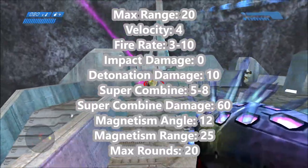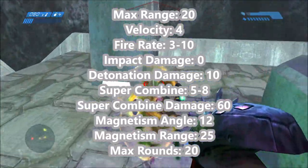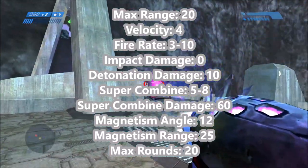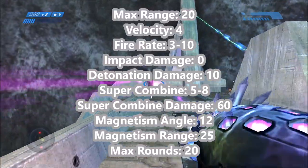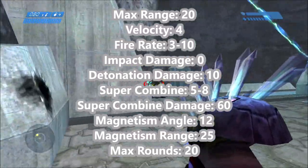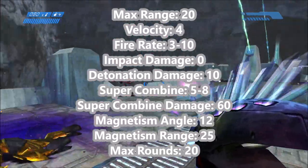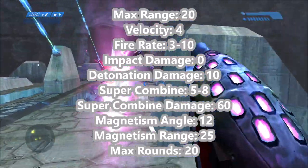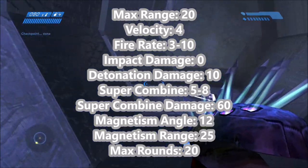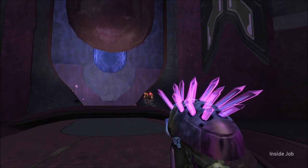Each Needle you fire has a max range of 20 meters. Needles are fired with a velocity of 4 meters per second, and the fire rate of the Halo 1 Needler starts at 3 needles per second and over time increases to 10 needles per second. When a Needle hits someone, it doesn't do any impact damage, but it does explode after a little bit and does 10 points of damage. It takes 5 to 8 needles to super combine and explode, and when it does, it does 60 points of damage. The magnetism angle, which determines tracking, is 12, with a range of 25, and it holds a max of 20 rounds per clip.